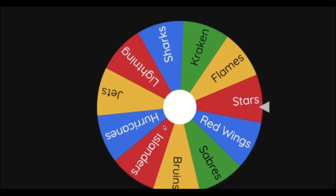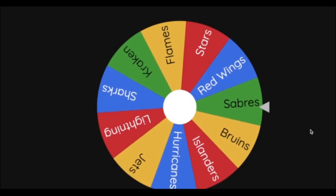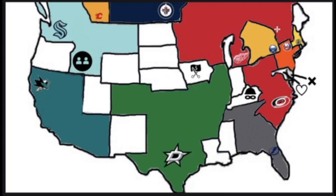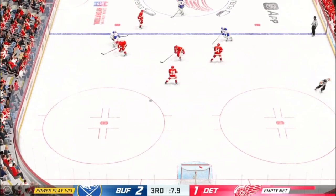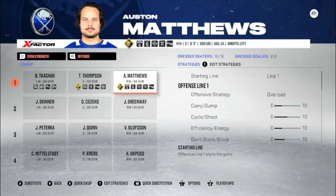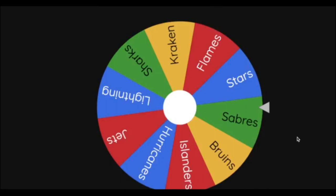Next team is the Buffalo Sabres heading northeast toward the Red Wings territory. The Sabres defeat the Red Wings — Austin Matthews is on his sixth team in this video, now a member of the Buffalo Sabres. 10 teams remaining.